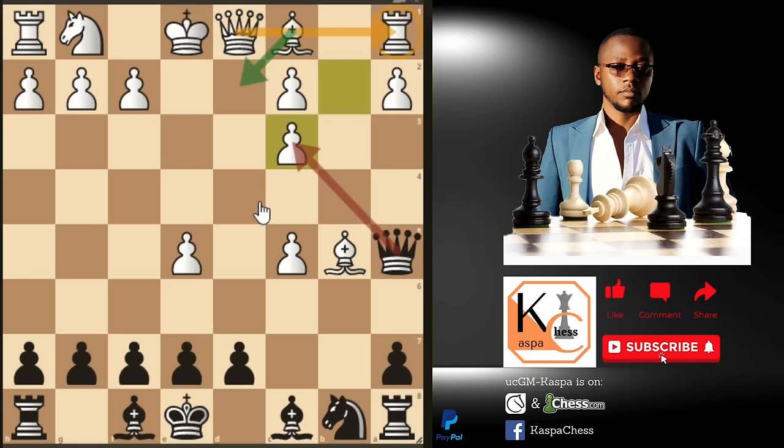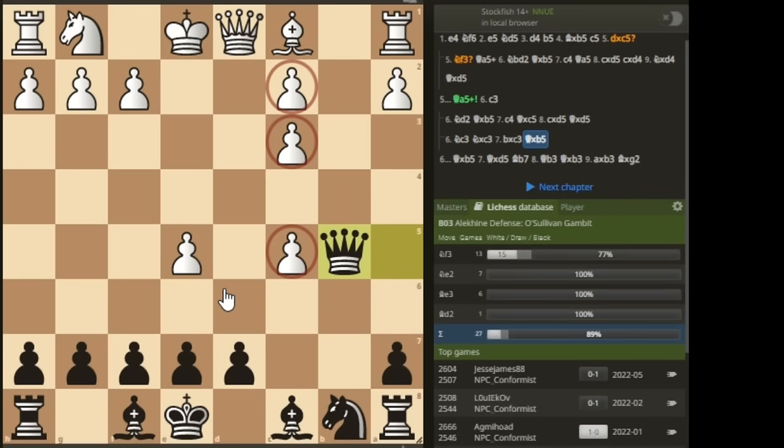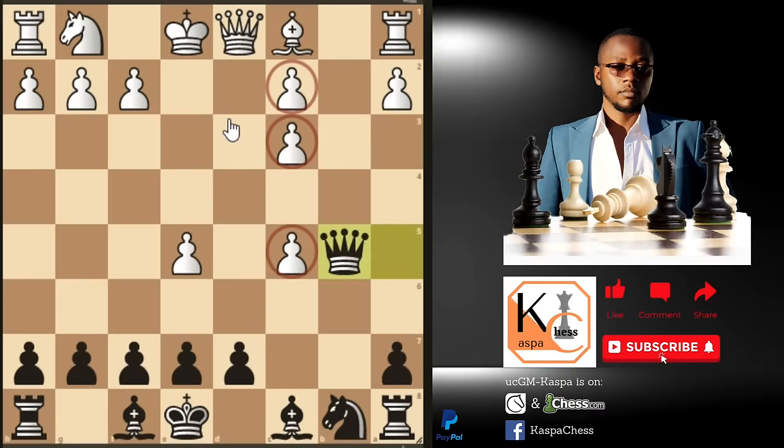White's response bishop takes c3 is forced. Don't be greedy and take the pawn on c3 with check because there's bishop d2 and the rook on a1 is protected by the queen. Just get your free piece — that's how you win a free piece in just seven moves. Go into the Lichess database and you will see that black wins almost all the time in this position, even if white doesn't resign despite the triple pawns.